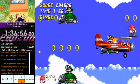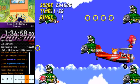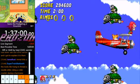The only thing to do at the end of Skychase is to spin dash at the edge of the screen as the timer is about to hit 205.